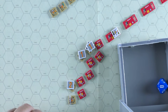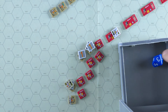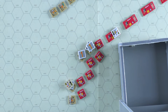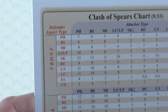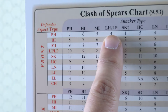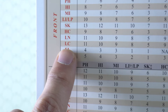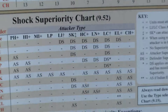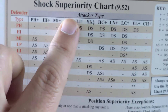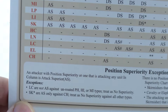After this we'll move on to the clash of spears, which involves looking at the chart to determine what the defender and attacker types are. The defender is LP — a type of light infantry. The attacker is a light cavalry unit. So we go light cavalry versus LP, which is column 8. Now we have to determine shock superiority: looking at LP and LC, there's no superiority and no position superiority either.